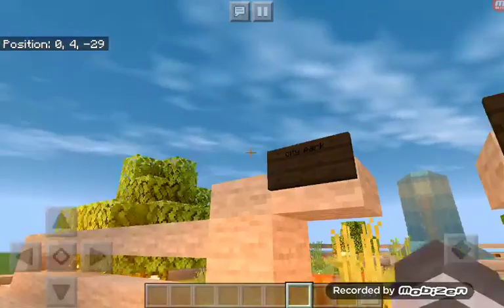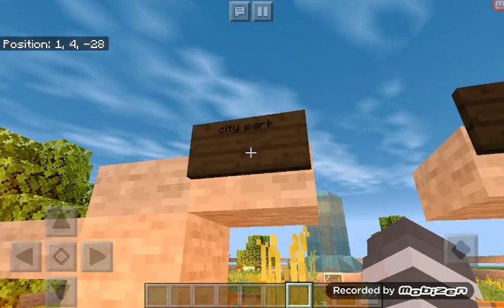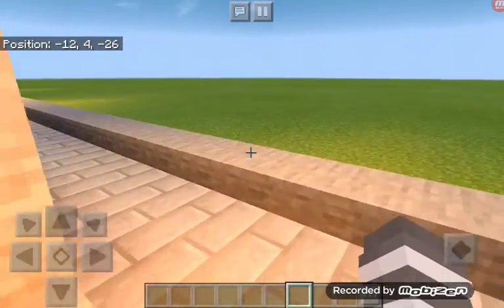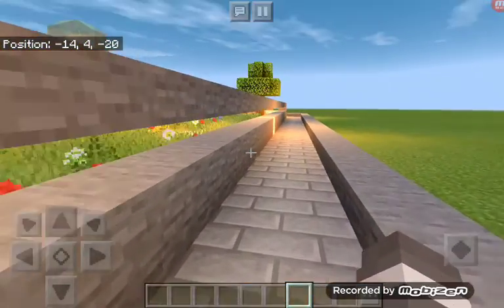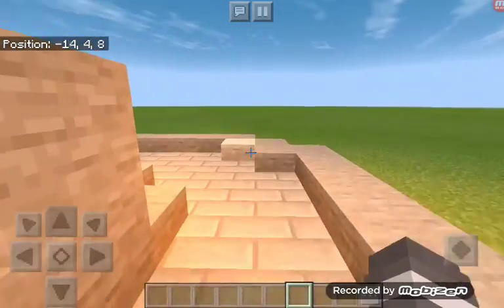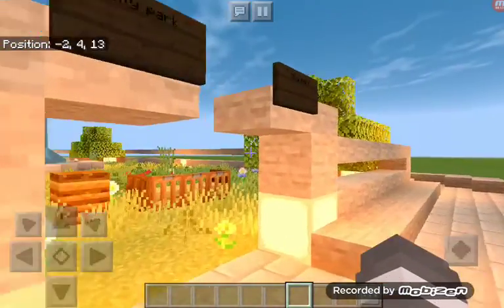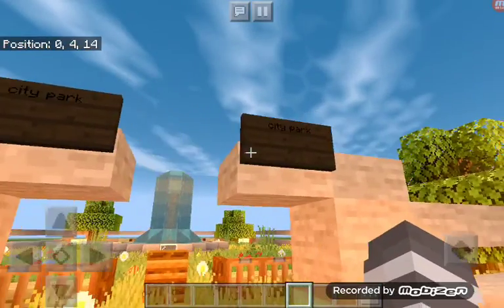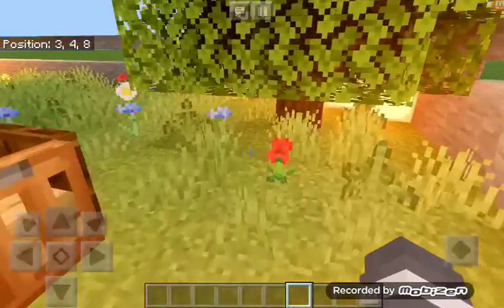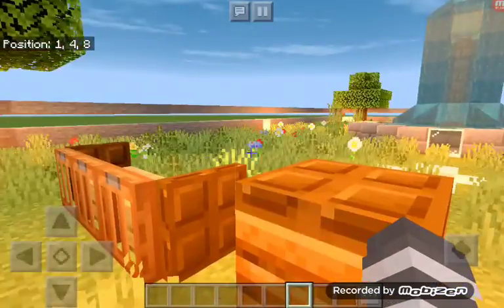So, first thing you see are these dark oak signs that say City Park on them. There is also a sidewalk that walks around the whole entire thing. And around the whole entire park too, I have built a little fence. And then over here, we have the same City Park signs. When you walk inside, you see the bone meal ground. And I also put some trees in the corners to make it a bit more alive.